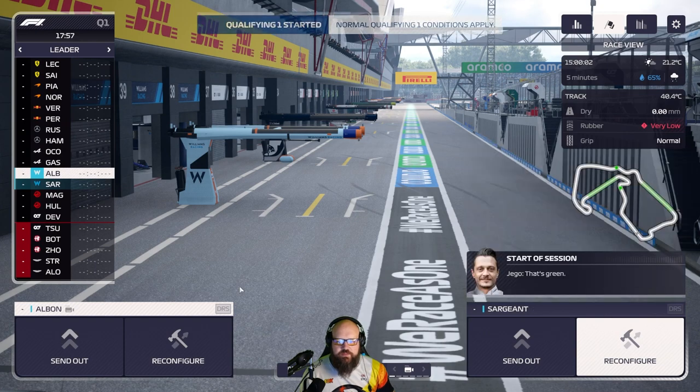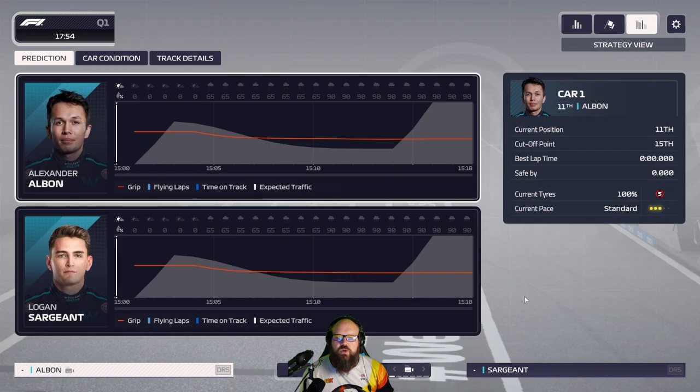I also wanted to talk you through what I do with qualifying. If you go into the graph view in the top right you get the weather, and in this situation rain is incoming. The red line denotes the grip level of the track, and you've also got the weather and percentage chance of rain. The little pictures show light rain into heavy rain late session.